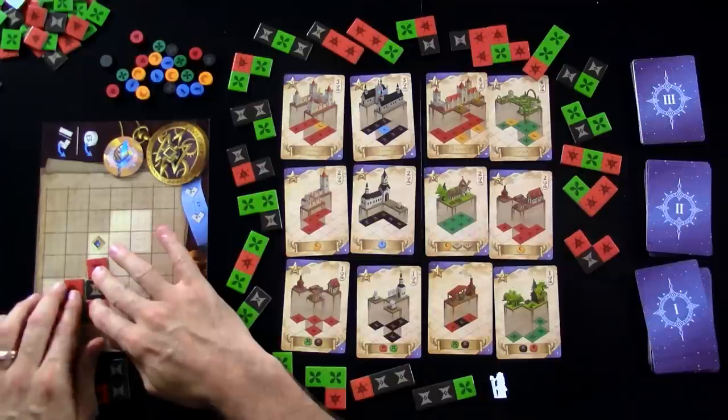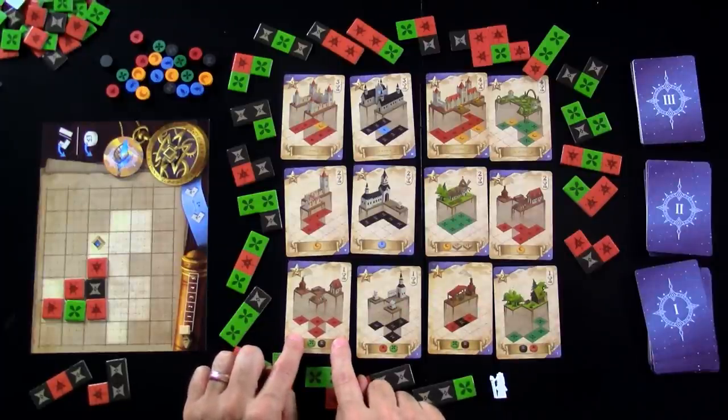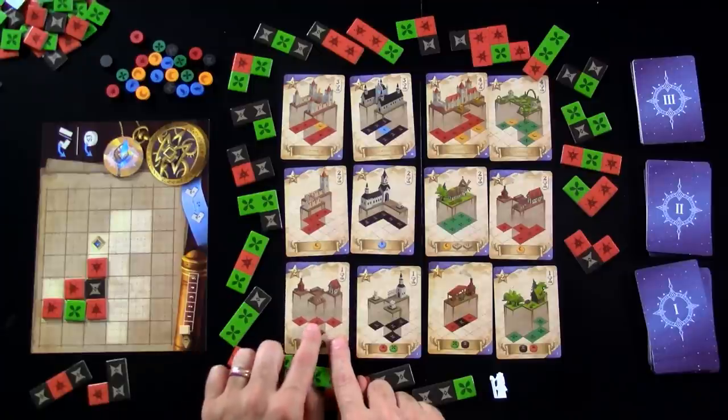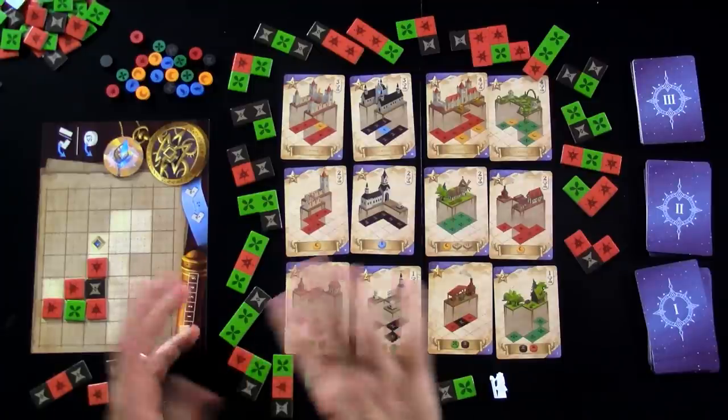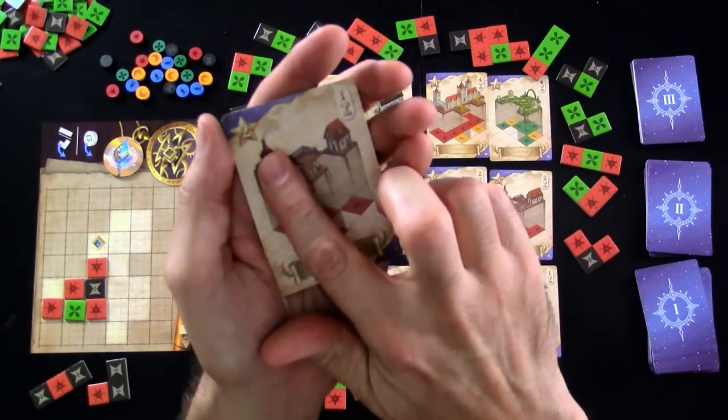At any point during your turn, if you have matched the pattern of one or more of these cards, you can claim these cards for their rewards. And as you can see, I have nailed this one. You can do it straight away, or mirrored, or rotated, or whatever. I've got this layout, so I have scored two points.